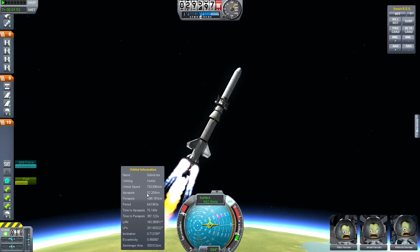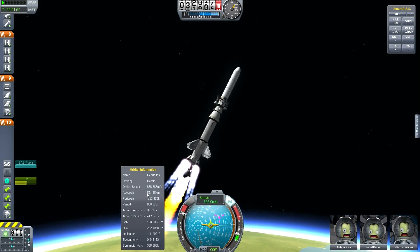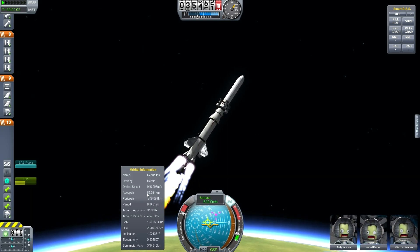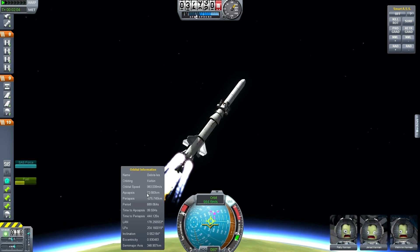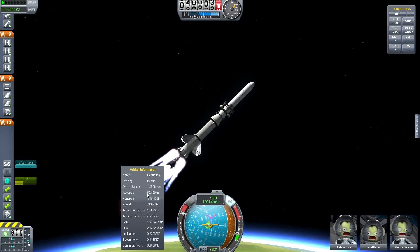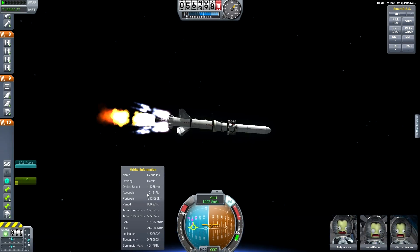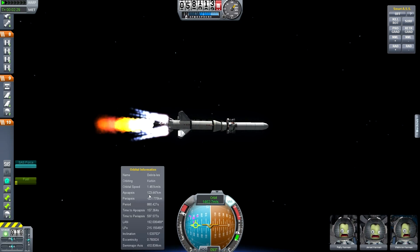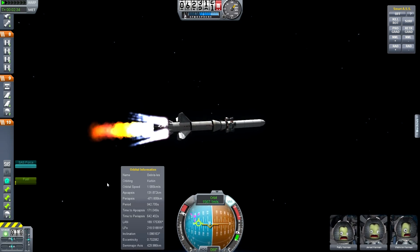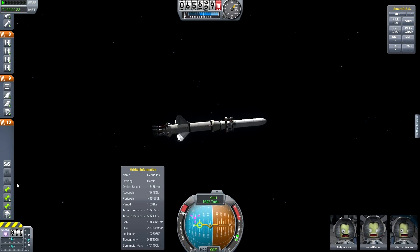I like to be aggressive with my gravity turn. I don't think it's the most effective way to do it, but it's how I like to do it. And this rocket has more than enough fuel to do anything you could possibly want of it, let alone requiring just merely enough fuel to get into orbit. I'm going to cut to when I'm actually about to go into my next stage. Fuel's about out, and I screwed up my apoapsis a little bit — I forgot to gravity turn because I was too busy talking.